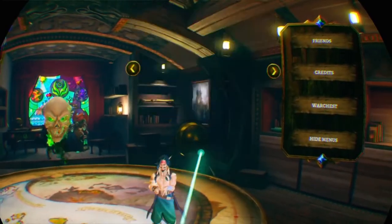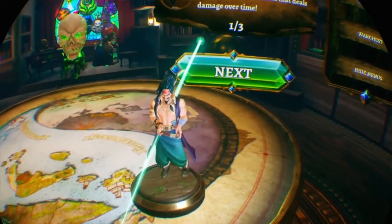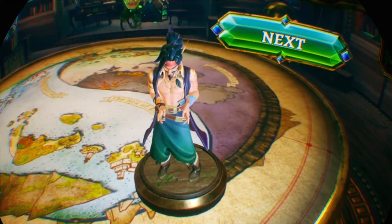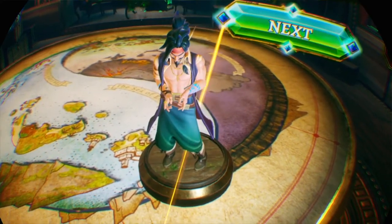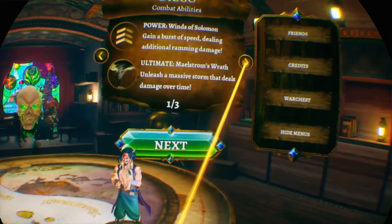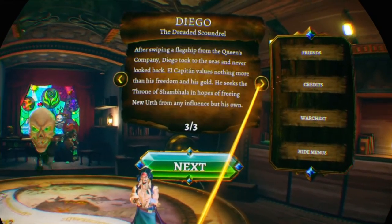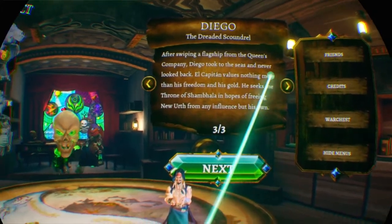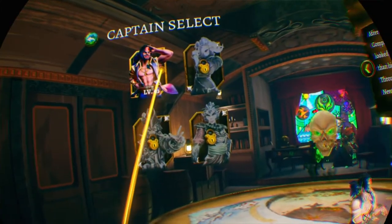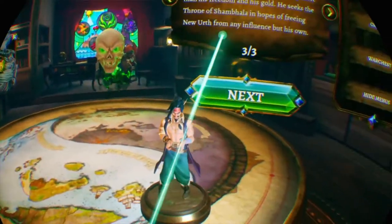I've just started it up. The models look really good — got a bit of aliasing going on, but you know. I have to swipe in the flag, sharp skull. We can only select one character at the moment, so let's go with Diego.